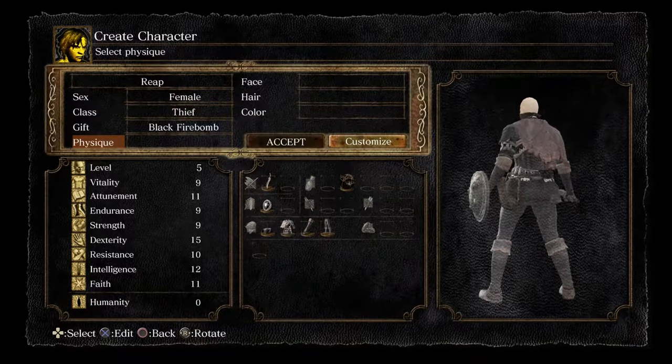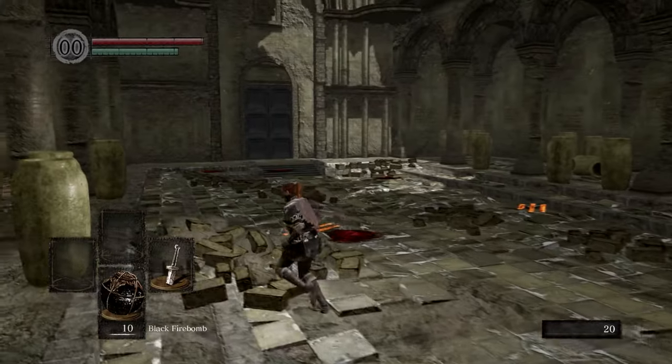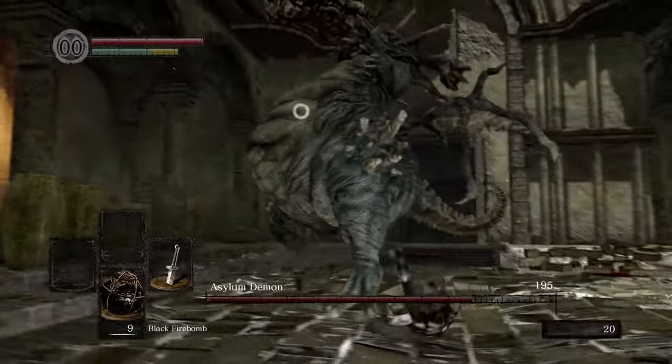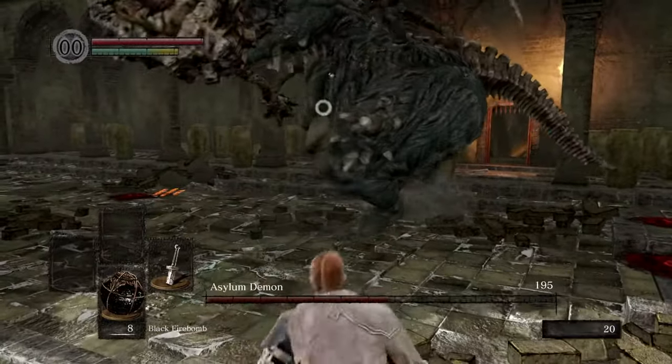For your actual gift, you could technically pick whatever you want. I went with the black firebombs so I can use them to easily murder the tutorial boss. As you progress through the intro, you'll eventually hit the big baddie. You're supposed to run past him and through the doorway, but if you have the black firebombs and manage to throw five at him without dying, it will kill him.